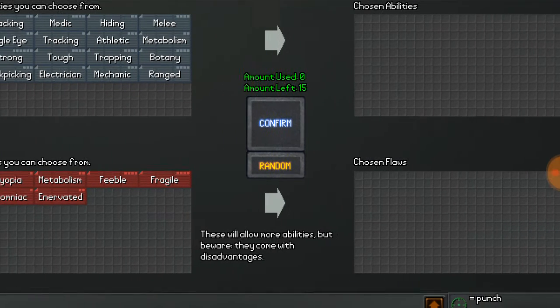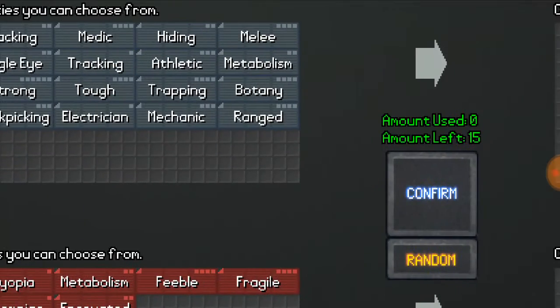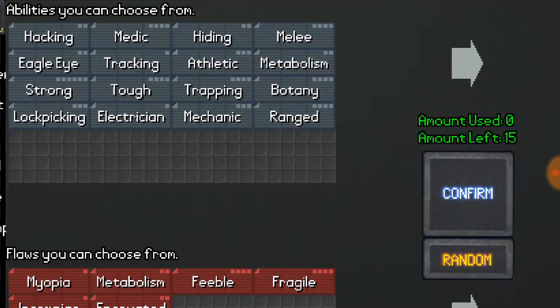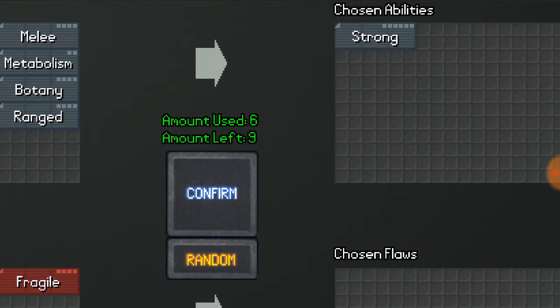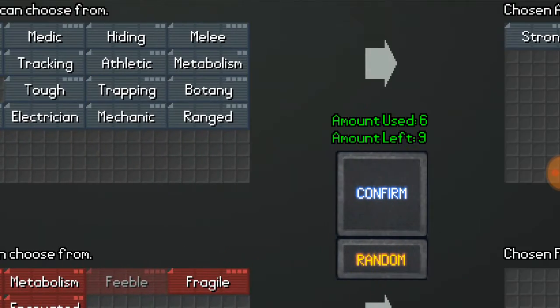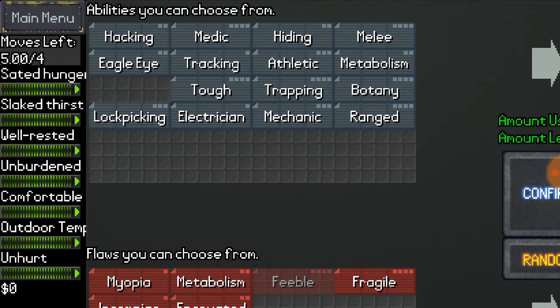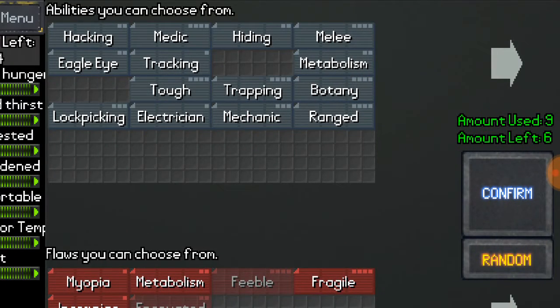We're going to do a flawless survival demo loadout. Testing this, it is actually a very tough set of skills, but it will be good. Your first skill is strong — it uses up six skill points and is good for melee characters, but we are not doing a melee character today. We're doing a survivalist character. Next, we're going to choose athlete, which allows you to run faster and move across tiles much faster.